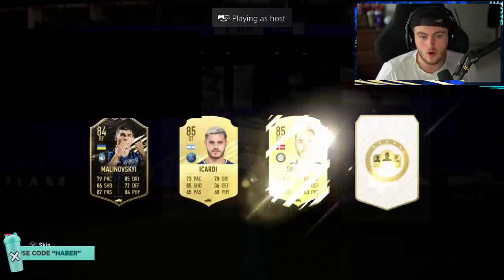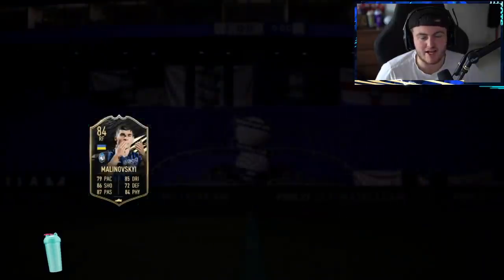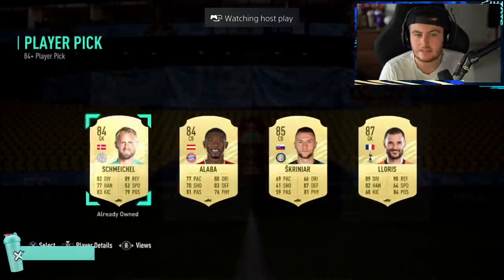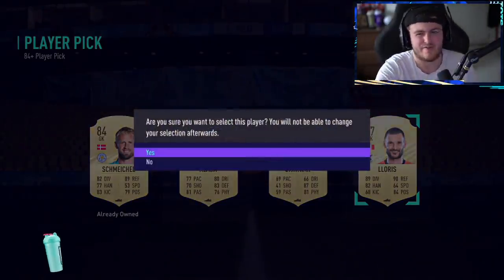We have got Rupert's player pick now. Informed Malinovsky is not terrible — I mean, it's not ideal, but it's got more value than a regular 84 or 85, so we'll take that. Next 84-plus player pick, let's get a team of the season. At least you've got a walkout. I suppose it's only an 83-rated squad, so a walkout isn't actually that bad, to be fair.